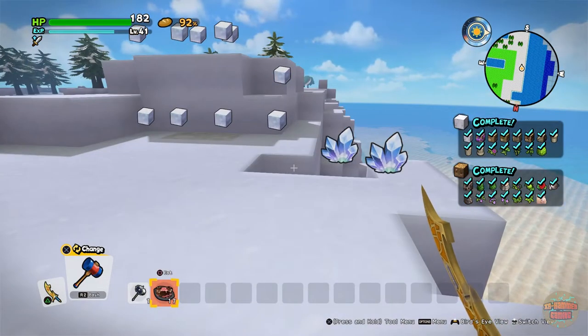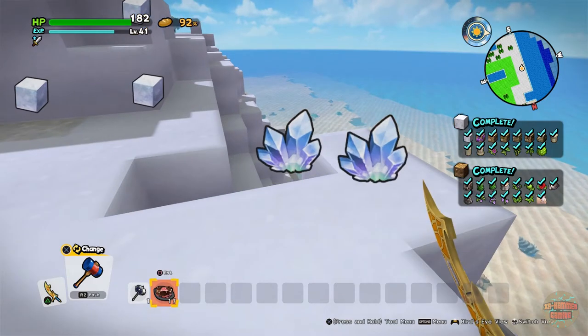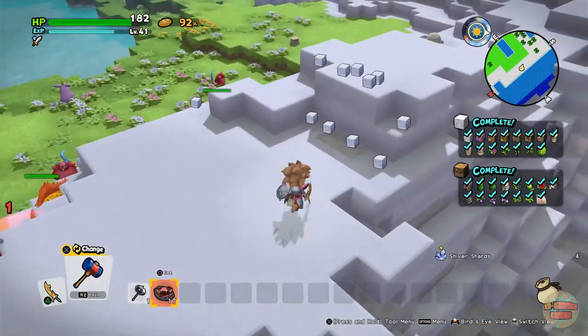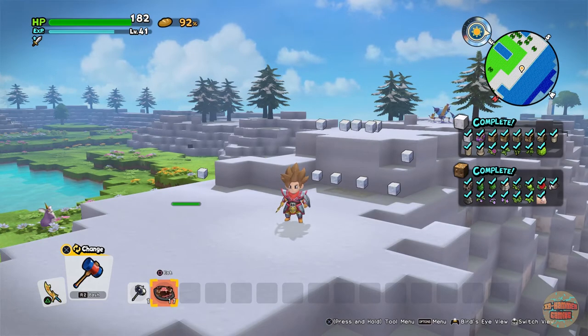And there we go — as you can see, there are the Shiver Shards! They're awesome, I like them. So yeah guys, that is how to get Shiver Shards in Dragon Quest Builders 2. I really hope you all enjoyed it.